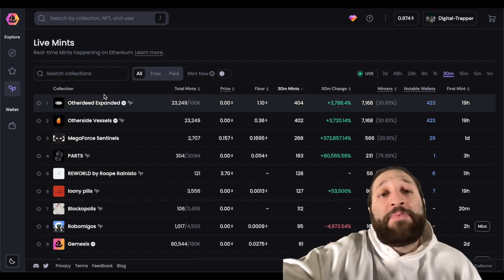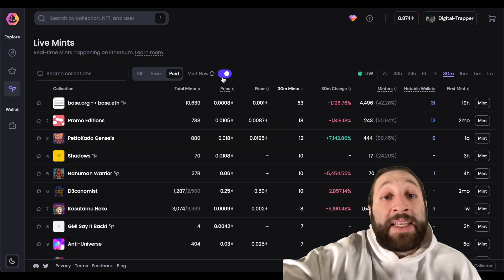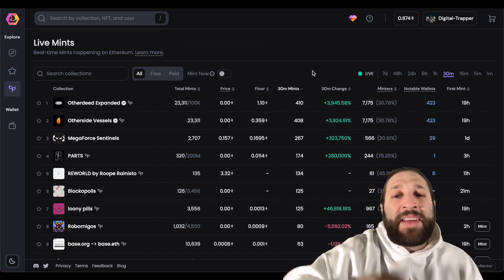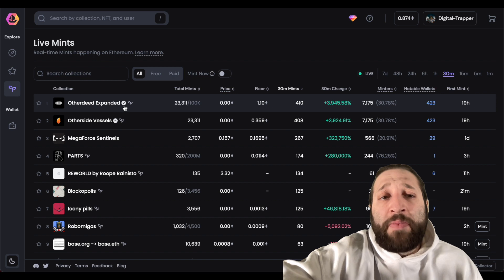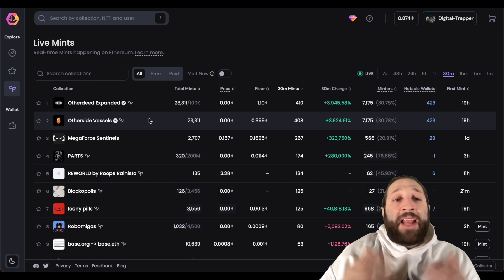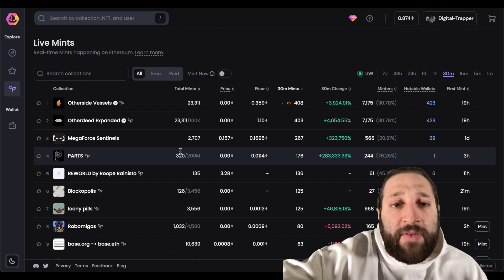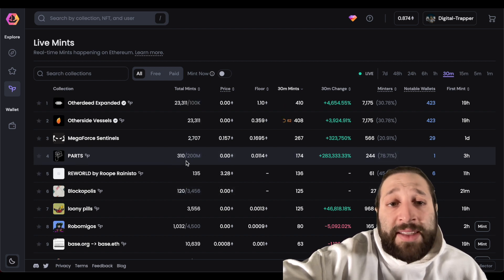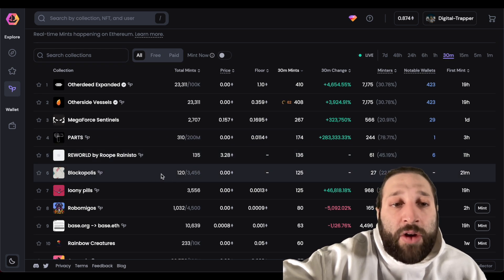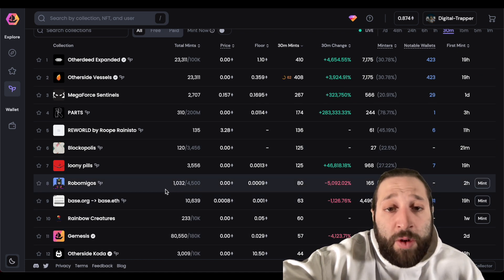Going back, we have the Mints section showing live mints. You can toggle between free mints and paid mints, and you can actually mint live on pro.openc — I don't think any other NFT platform has done that. The most popular mint right now is Other Deed Expanded — Other Side Vessels — where you burn your Other Sides. Parts is minting at 310 out of 200 million total mints, Blockopolis at 120 to 3,000 mints.